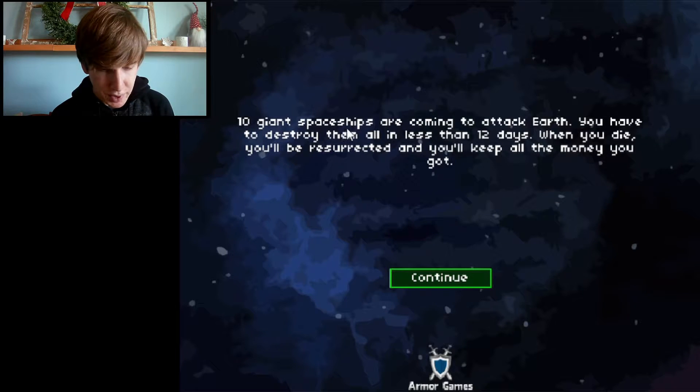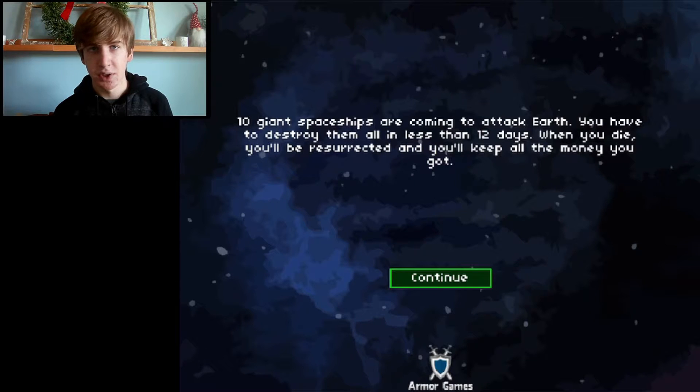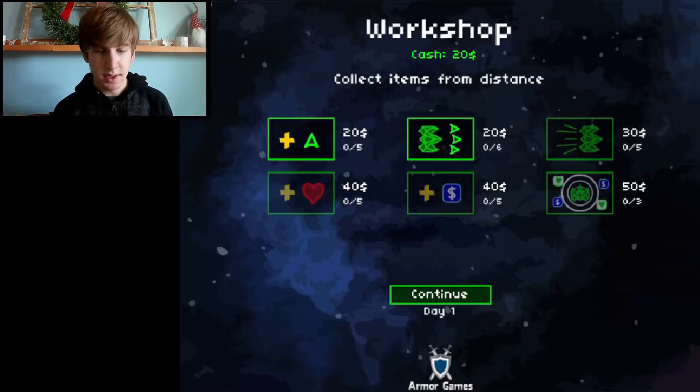What it says is: 10 giant spaceships are coming to attack Earth. You have to destroy them all in less than 12 days. When you die you'll be resurrected and you'll keep all the money you got. So each round, or each attempt, is a day — you have 12 attempts to try and beat all of the bosses.